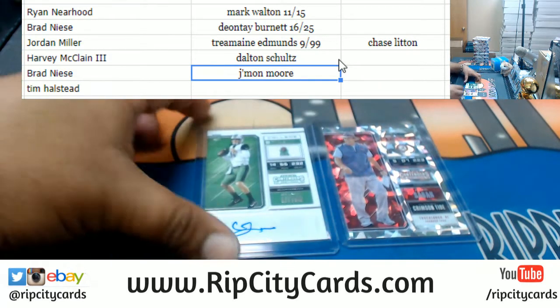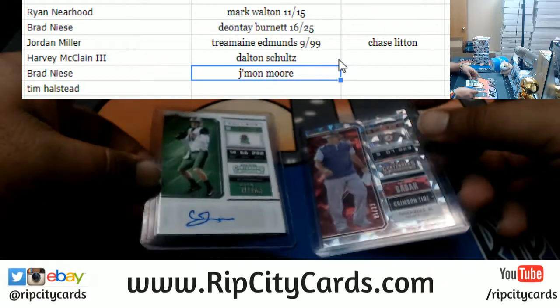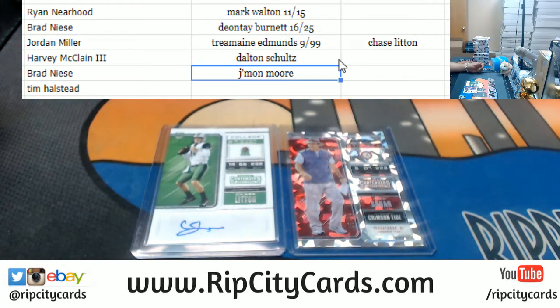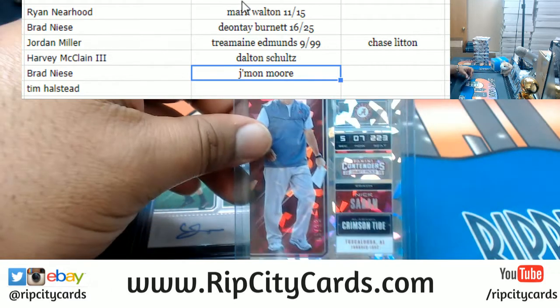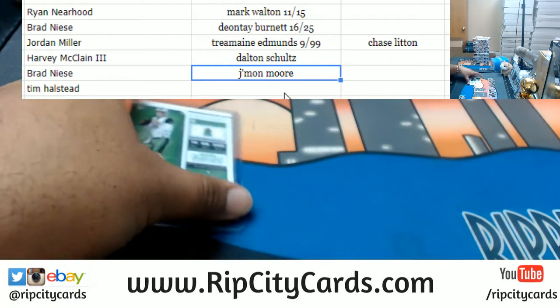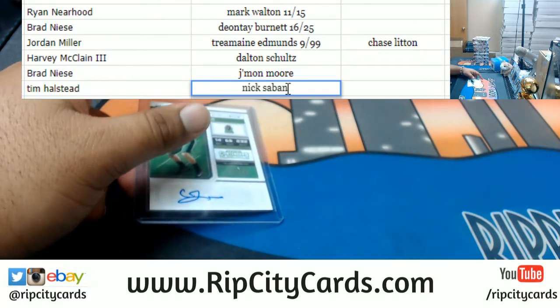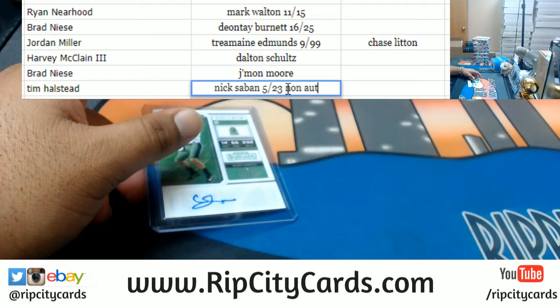Tim, you could choose between Chase Litten or the Saban cracked ice to 23 parallel — completely up to you. Whichever one is left, we're gonna random. You're gonna take the Saban? See, there you go — Tim wants the Saban. Which means it's time to random the last card. It's number 5 of 23, non-auto.